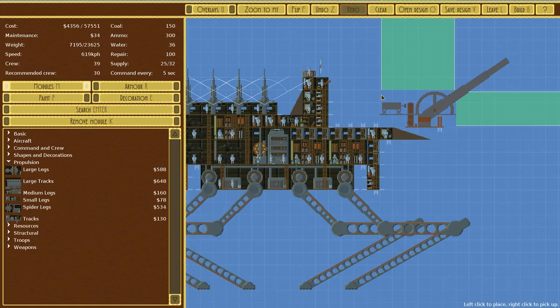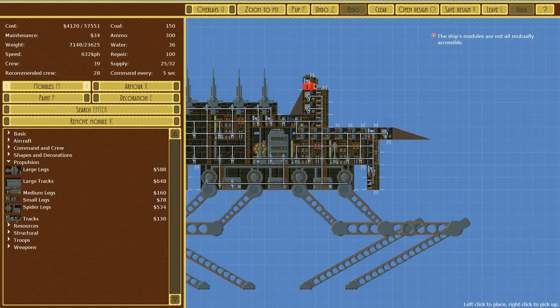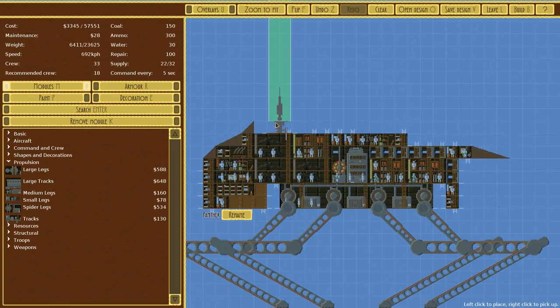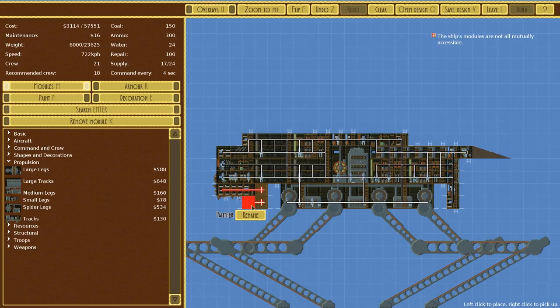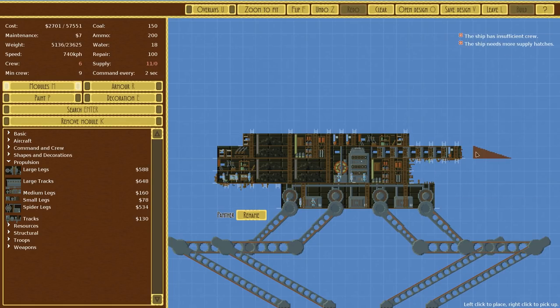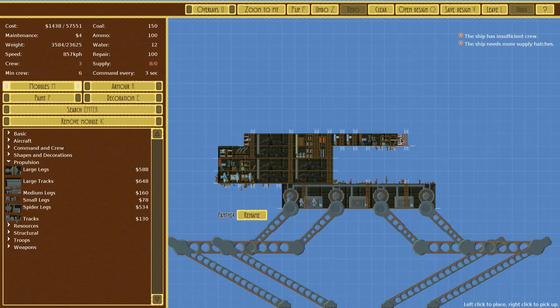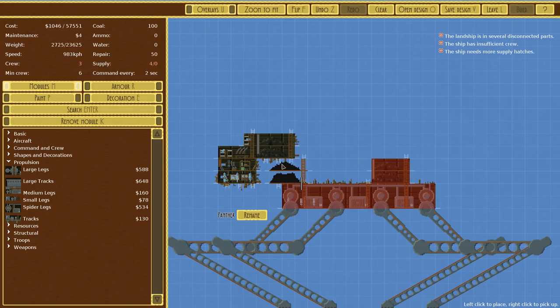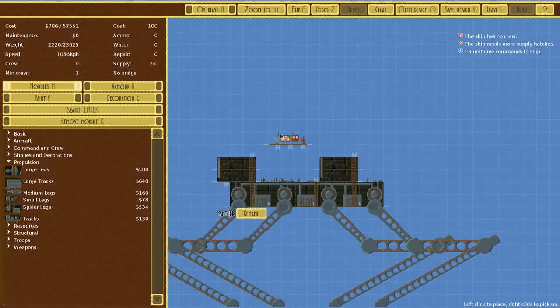We're going to chuck out these heavy cannons - actually, we're going to chuck out most of this to be honest, because I have a completely different design in mind. I just wanted to compare the values we have. We're going to chuck out everything except for the coal bunkers. We'll fit one over here and one coal bunker over there, just so we have plenty of propulsion being provided.